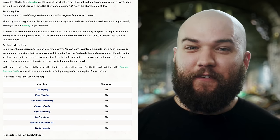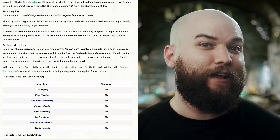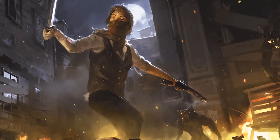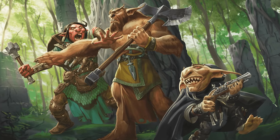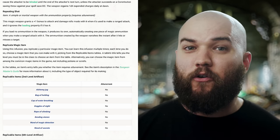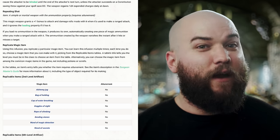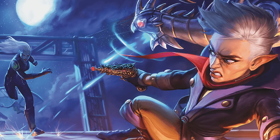One of my favorite infusions is Repeating Shot, which requires attunement but is available as early as 2nd level. Serving as an upgrade to any simple or martial weapon with the ammunition property, this option does much the same as the popular Crossbow Expert feat. The weapon gets a static +1 to attack and damage rolls, and you can ignore the loading property of it, allowing you to take advantage of features like Extra Attack if you have it. This is pretty fantastic even for some Artificer builds like the Battlesmith that might use a firearm or crossbow.